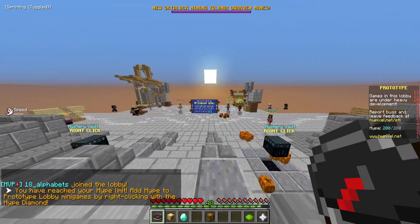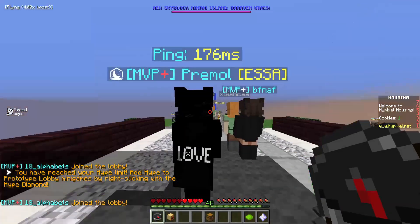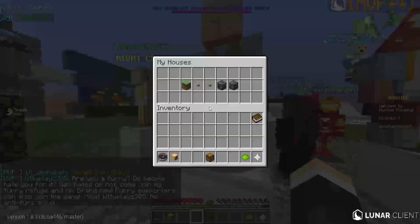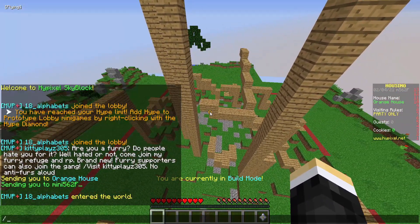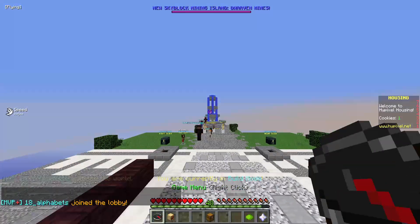And then go back to Build Battle, and then go to the housing, go into a random house, and you're going to want to do the same thing: slash L, and spam spacebar.